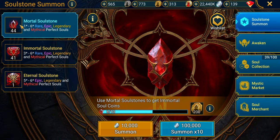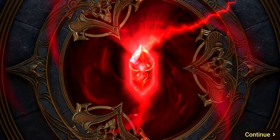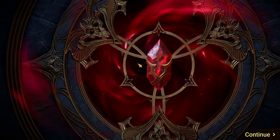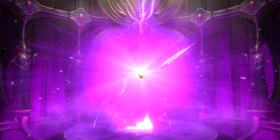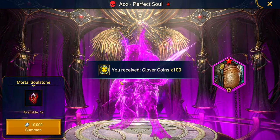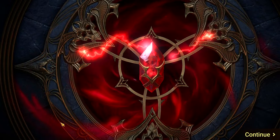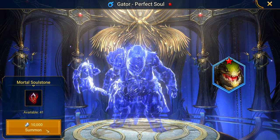A few moments later. We're back. We've got 44 mortal soul stones left. Let's do four real quick ones, then we'll go back to the 10-rips. We're looking for the big fat five or preferably six-star souls. Aox — this guy is an amazing epic. I absolutely love him, very helpful in pretty much everywhere in the game. If you pull him, definitely utilize him and build him up.